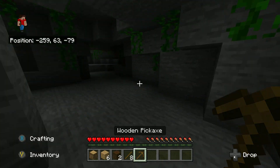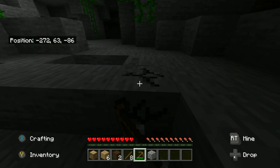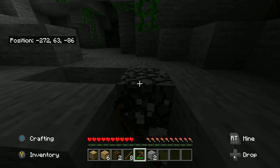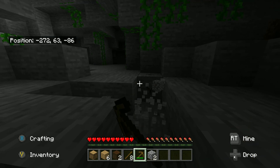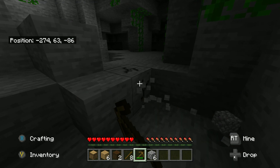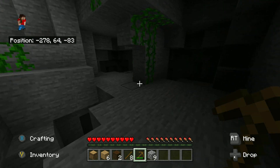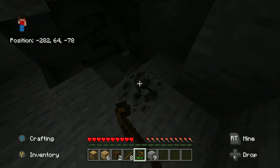Once you guys find your wooden pickaxe or craft it, you're then going to want to find a cave. The first thing you're going to want to do is start mining stone for cobblestone because you're going to want to craft at least one stone pickaxe, maybe two. Also you're going to need to make sure you have a crafting table on you.